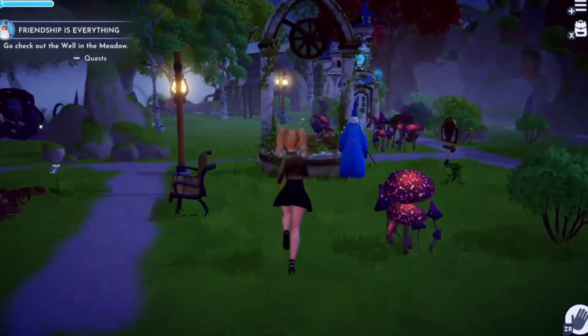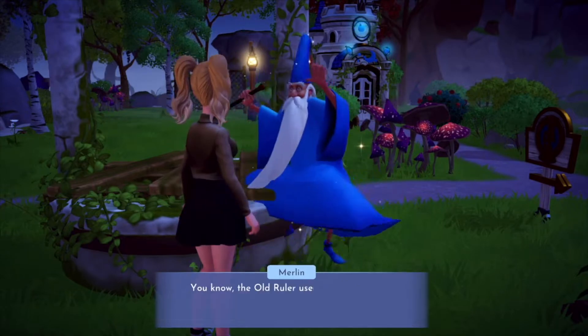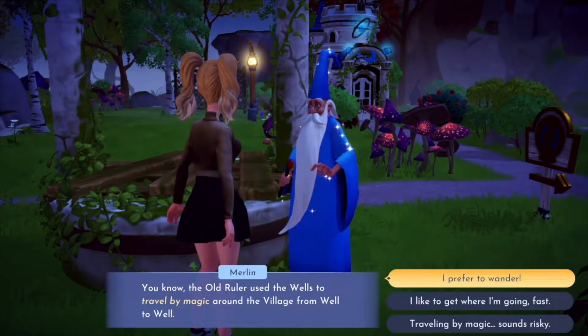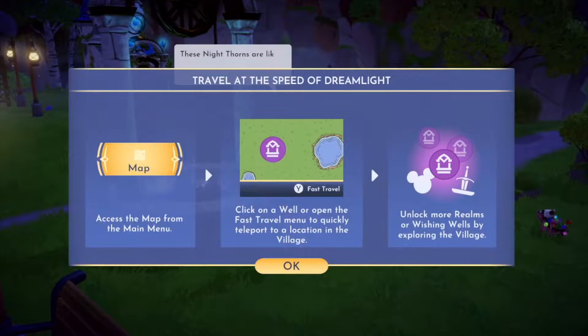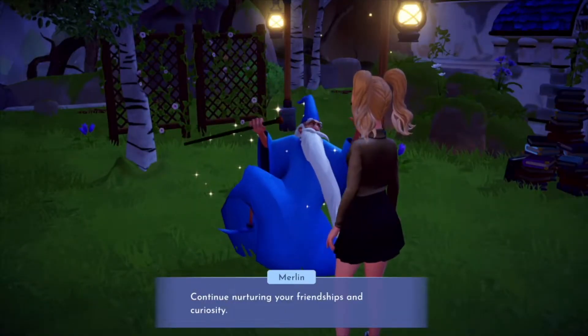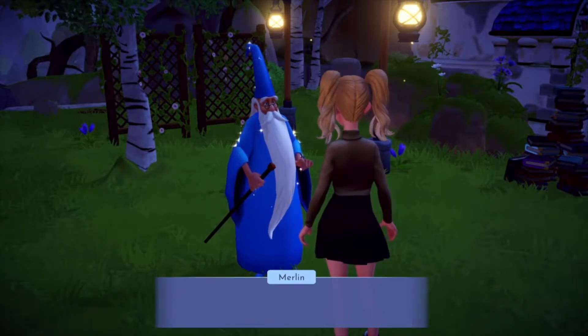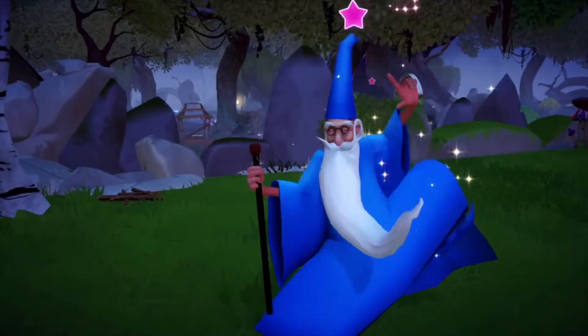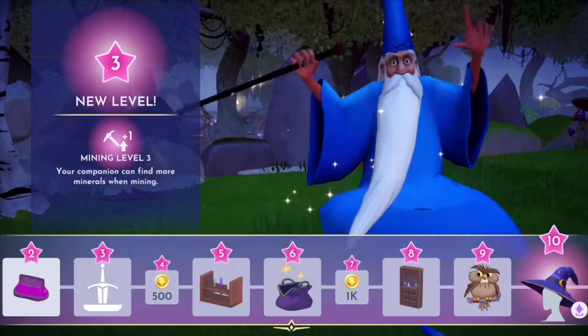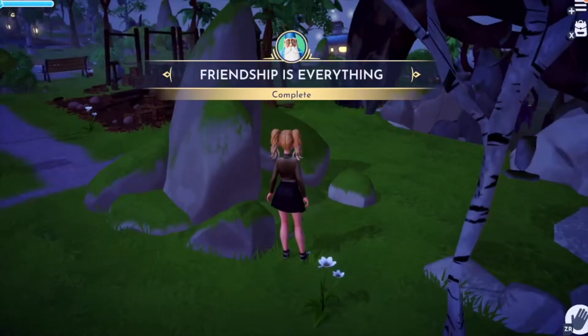Look at Merlin running! Talk to him — 'Stupendous! The well is free from the curse!' Oh my god, I did it! Fast travel — this is my first time getting a new biome. 'Continue nurturing your friendships and curiosity. Find them and restore the pillars.' Woohoo — friendship is everything!